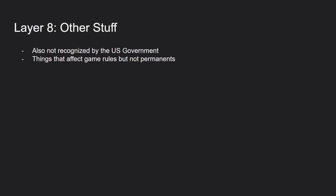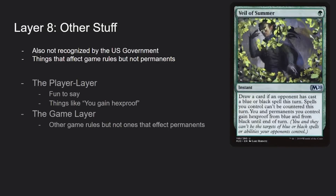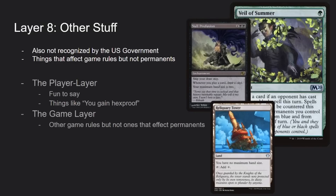After that you get into layer eight — also the Jason Bourne of layers — which includes stuff like the player layer. Ongoing effects that affect game rules but don't affect permanents aren't an actual layer, but get treated like one. For instance, No Profusion versus Reliquary Tower both try to affect hand size, and we handle it the same way we handle all layers: timestamp order.